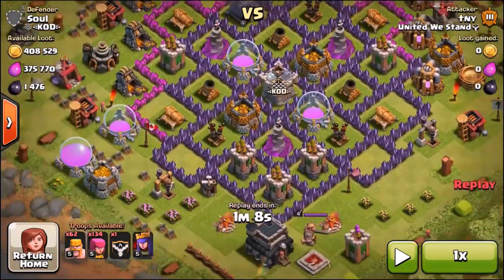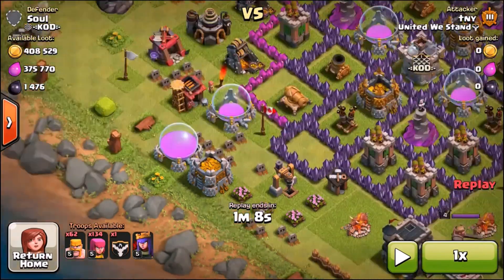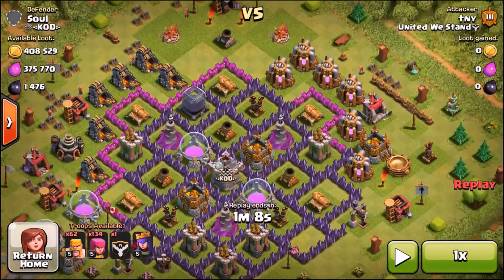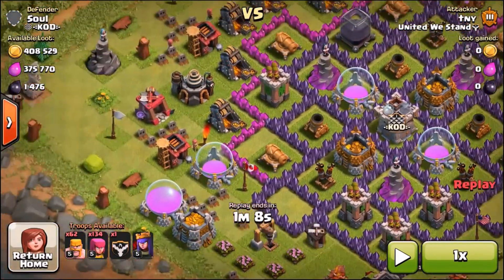But why would you put all your storages on the outside? He can't be that new, because these 2 storages are getting maxed up. So he must have been on this Town Hall 9 base for quite a while, maybe 2-3 weeks - something like that. He's got no X-Bows, nothing like that, so you never know.